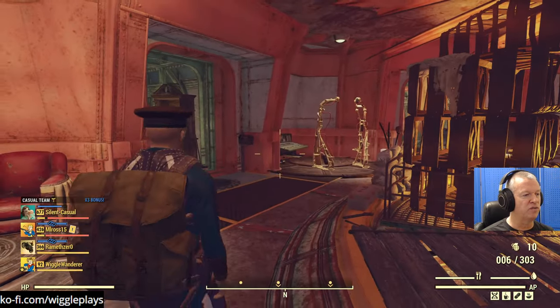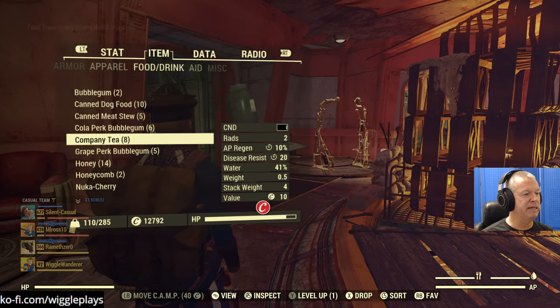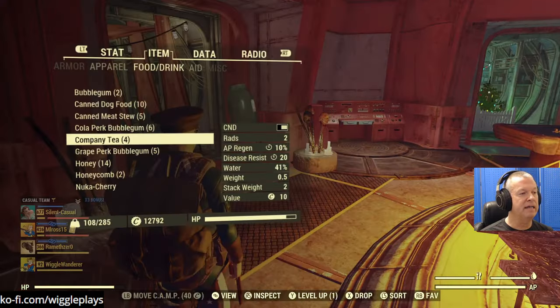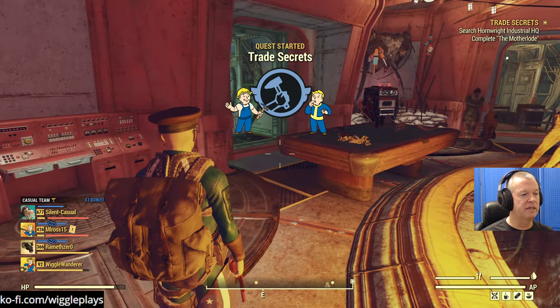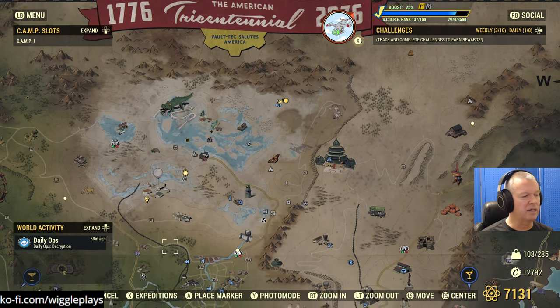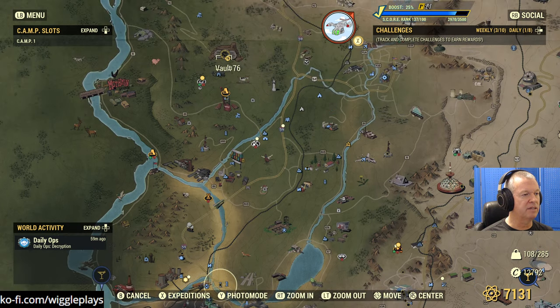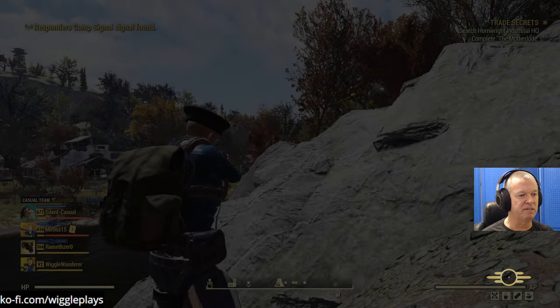Let's refresh that Company Tea. Let's do Trade Secrets. Is it daytime out there? Yes. We've got a few minutes before the next event - I don't want to be skipping all the events today. Let's stop at my camp first since I got some stuff as reward - scrap it and store it. Then go into Hornwright.